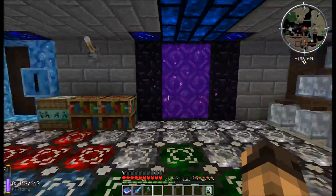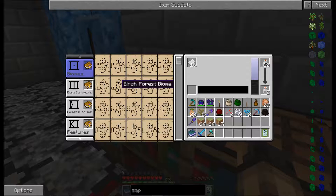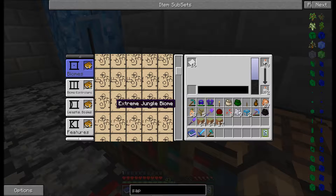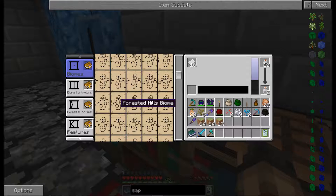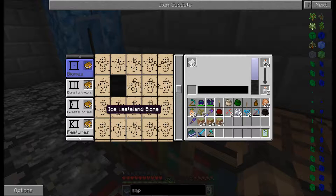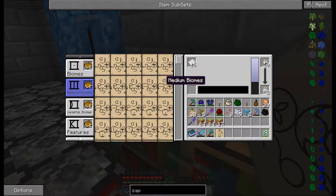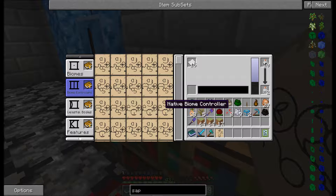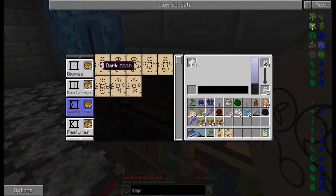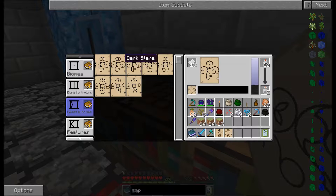Let's see here. We want to pick a biome — not desert. Extreme jungle? No. We want a straight jungle biome. Let me find it. Jungle biome. Biome controllers — single biome. Celestial bodies — let's do dark stars, a normal moon, and a normal sun. Features: we don't need a whole lot. I'm not really going to be digging. Let's put obelisks in there. Let's do endstone obelisks, because that'll be cool.